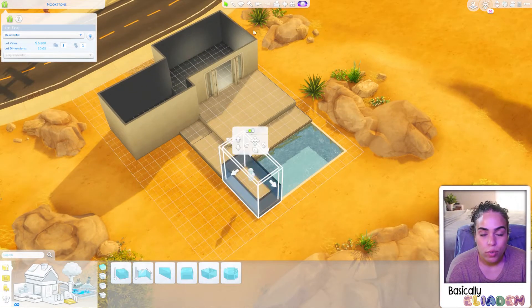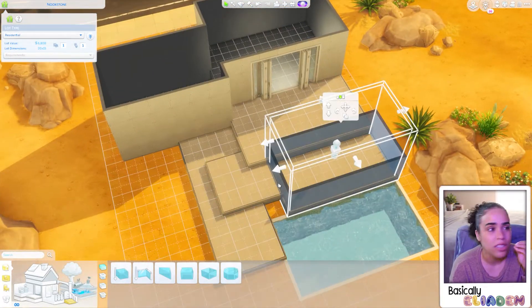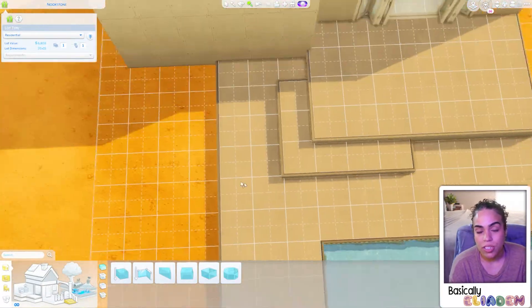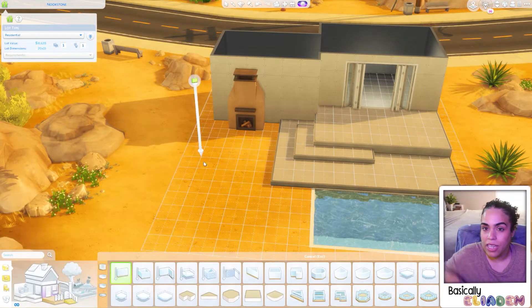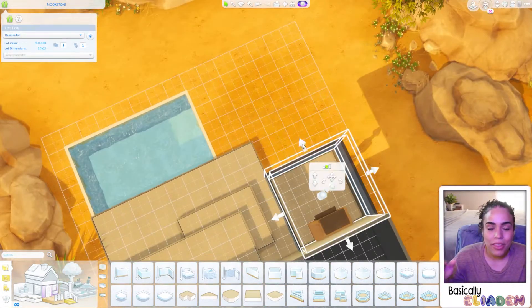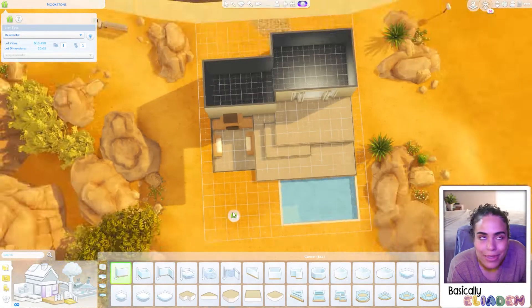One of the inspirations for this build was another YouTuber called Miss Griffey — she did a beautiful tiny home with the Desert Luxe kit, I'll link it down below. I was also inspired by a lot I found on the gallery that had this specific dugout area for the fireplace that comes in the Desert Luxe kit, but the version I did is kind of hidden and tucked away.